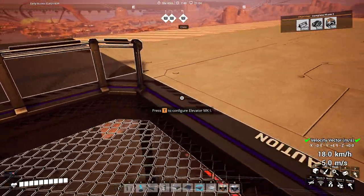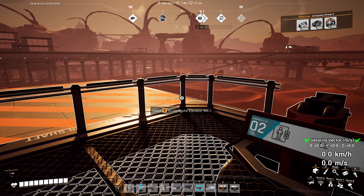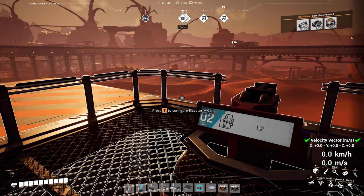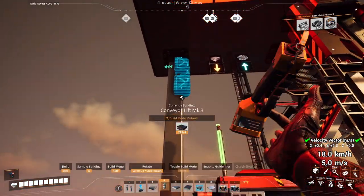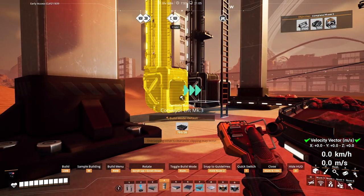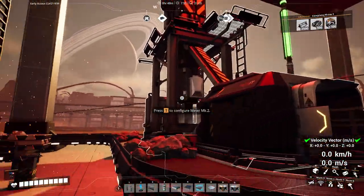Anytime you get more belt capacity, anytime you need more production - scale up - and you never have to worry about taking up more floor space along the ground unless you're building new types of things. That's the basic idea here. We can just throw down an output here just to show - there we go, we have copper coming out.